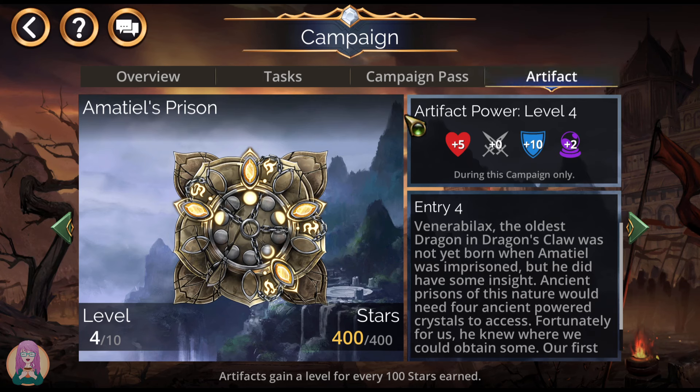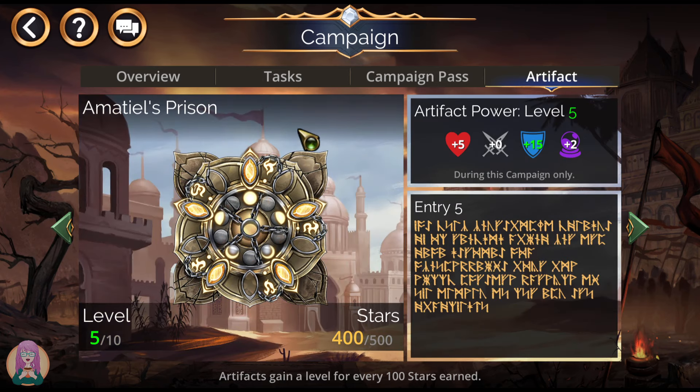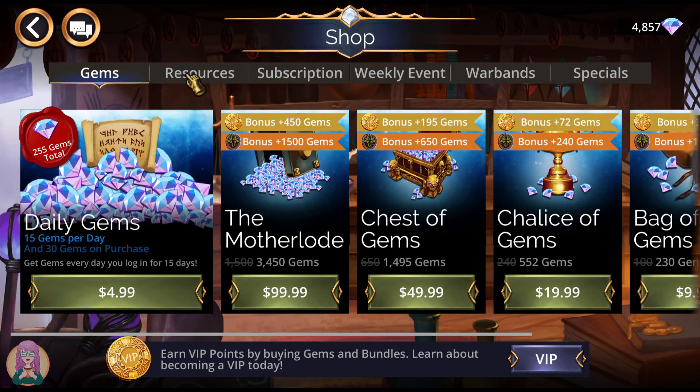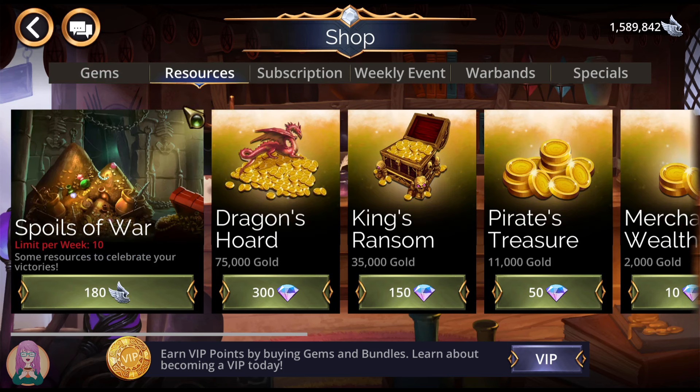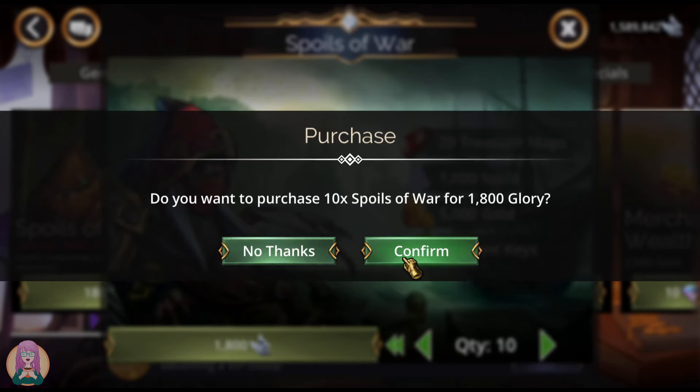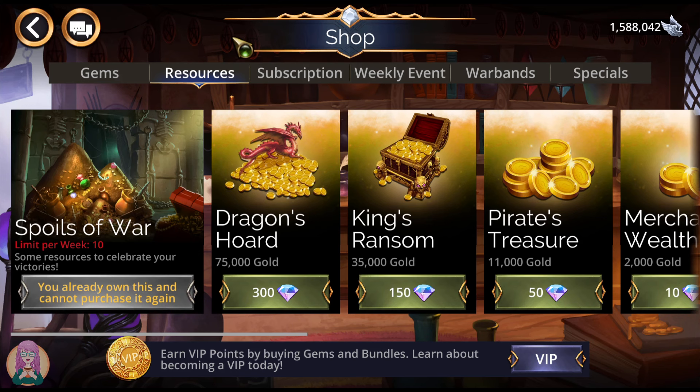Your bonus for completing this week's tasks is a +5 armor. Alright, shop first, then we'll go over the troops that you can get with your event keys. Head into resources and grab your Spoils of War — it's a fantastic deal for these event keys. There is a max of 10. I recommend doing this every week if you can afford it, because every key is a chance at a mythic.